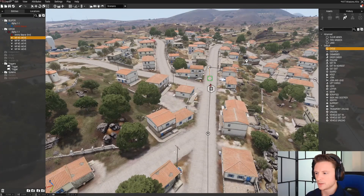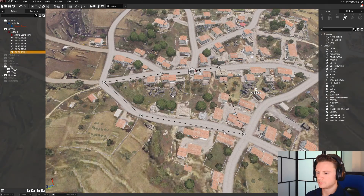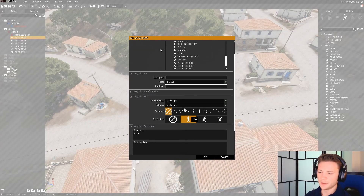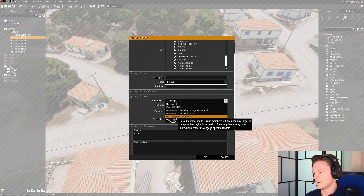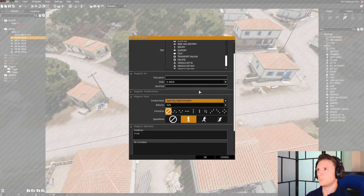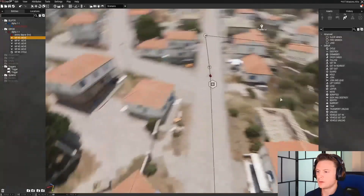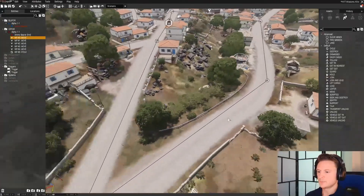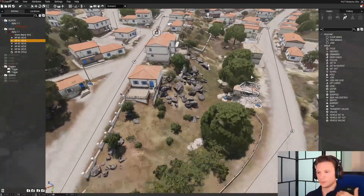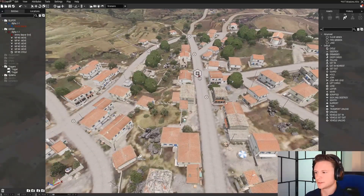Finish the patrol route off with a Cycle command. Once you see the cycle command connect back, you know it's set up properly and he'll do an endless patrol loop. To set his behavior, click on the first waypoint bubble and set limited behavior to Safe. For combat mode, I'll usually put it on Open Fire, Keep Formation — that way once they see you, they'll start firing. Condition will be True, and the other waypoint bubbles should maintain those settings as Unchanged. If you want him to change behavior at any point, just click that bubble and adjust.